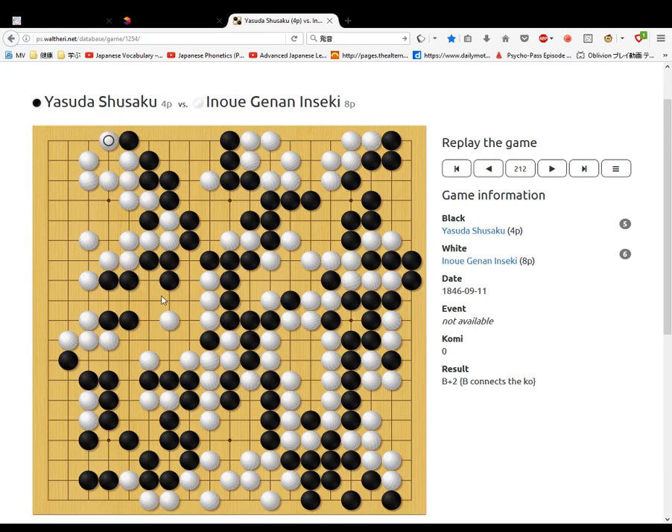First white takes. Now black does the move. Then white takes. Black blocks. White wants to seal up here, seals up here now. Black pushes down, threatens these stones. Black connects. White connects. Black cuts off. Before white goes here, white threatens to take these stones. Then white goes here. Black seals off.